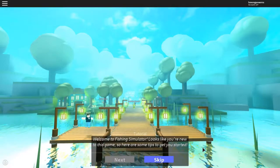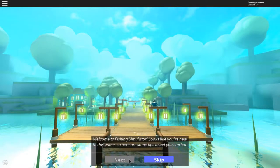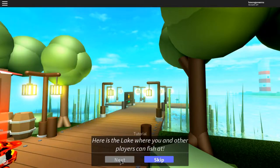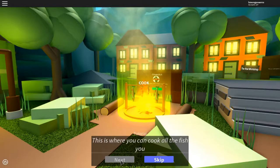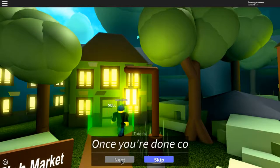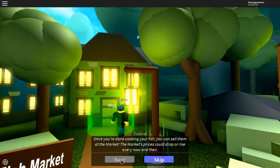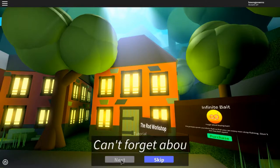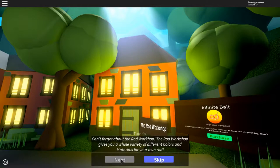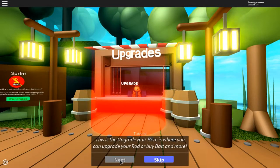Hey guys, today we go play Fishing Simulator. Should we do the tutorial? Here's where the other players can catch. This is where you can cook all your fish — you don't want them to be raw. Once you cook your fish you sell them to the market and make profits. There's also the raw workshop where you can upgrade your rod and buy baits and more.